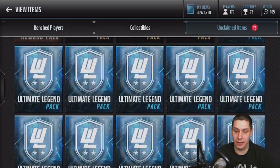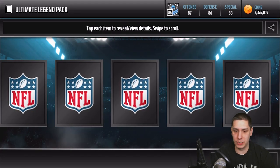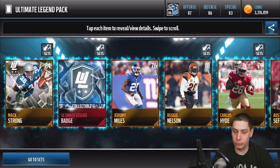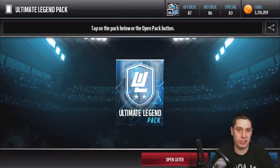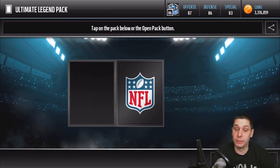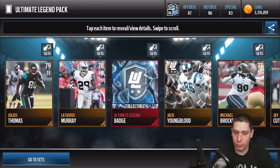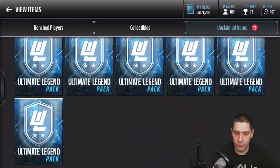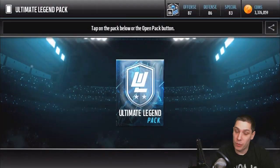We're not even getting regular elite pulls — I don't know how that's happening. I have like two, three, four maybe Football Outsiders or non-ultimate-legend elites. That's kind of crazy for how many packs we've already opened. Let's see how many we're down to — we've got about 17 packs left. So we're more than halfway, but we've still got plenty of time to pull something good.